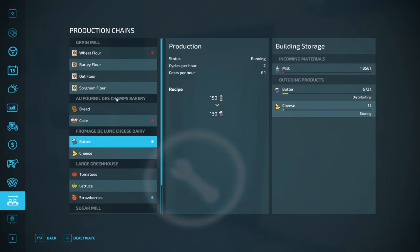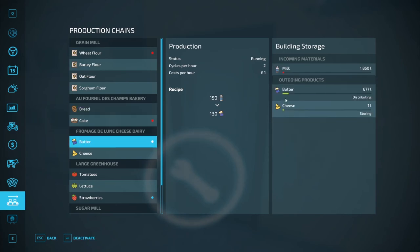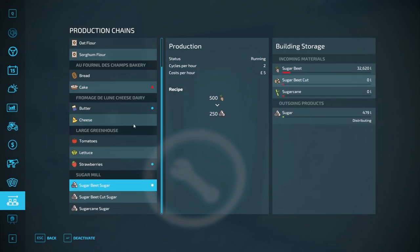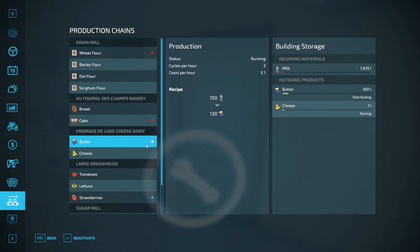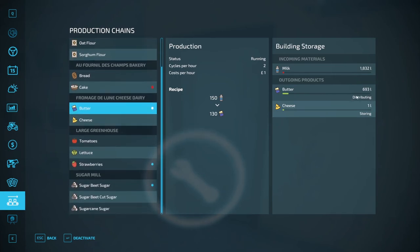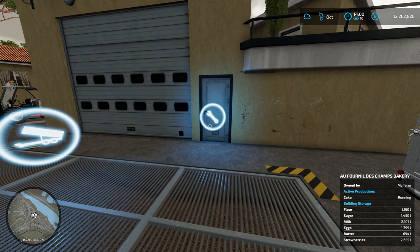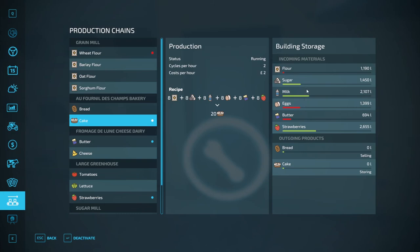Make sure that once your butter is set to distributing it is actually activated. Hit Enter to turn it on and off. When something is activated and working you have a blue dot next to it; when it's not, you have a red dot. Something can't be activated if it's missing materials. Make sure when you leave these running on distributing that they all have a blue dot, which means they are functioning.